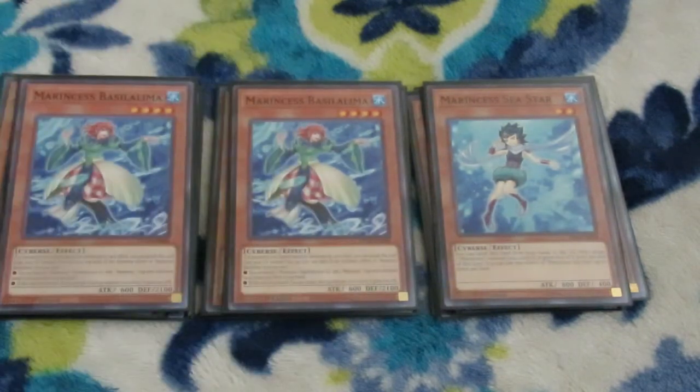Two copies of Basilima. If a monster you control would be destroyed by battle, banish this card from the graveyard instead. This gives you battle protection to keep something alive. Each of the following effects is once per turn: you can banish a Marincest trap from your graveyard to add a different Marincest trap from deck to hand. Or, if this card is banished, target a face-up monster you control and give it 600 attack points. Banishing it for a different Marincest trap — and I play three Marincest traps in this deck — is a very nice touch.